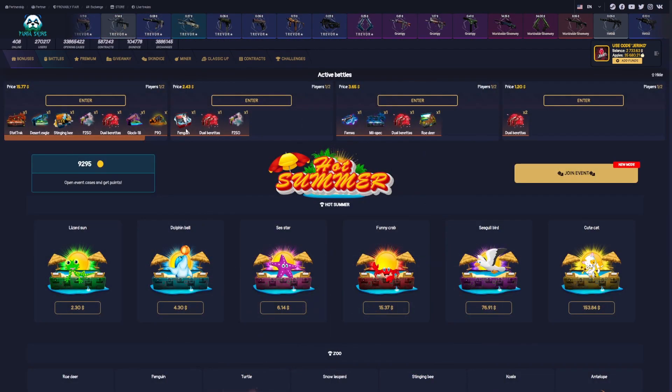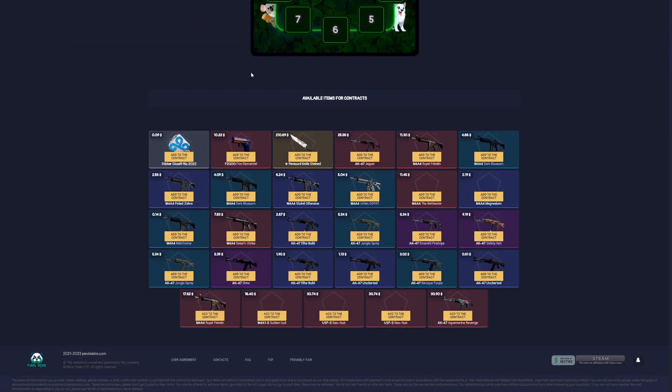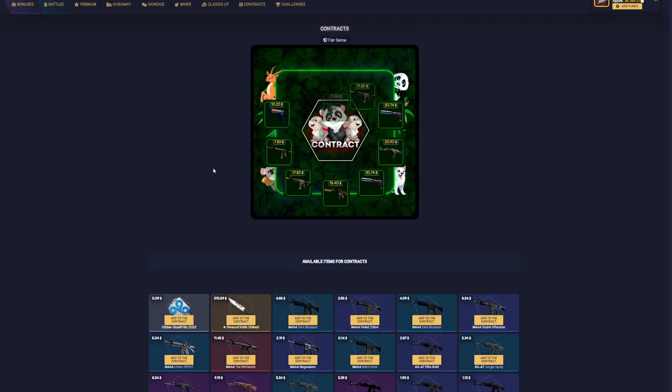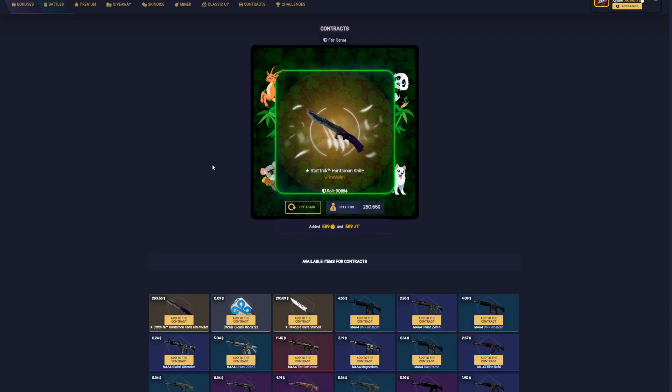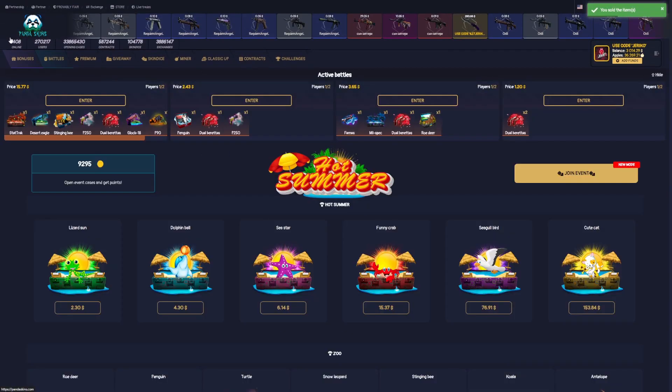Okay guys, I will make some contracts. Let's see my skins. I'm gonna go with this one. Come on, make me proud! Okay, it worked — nice, nice!